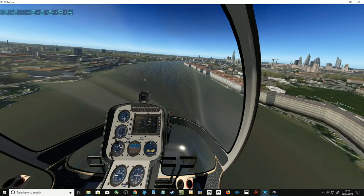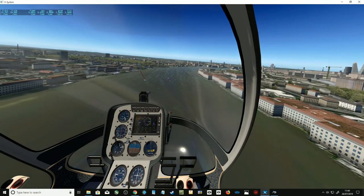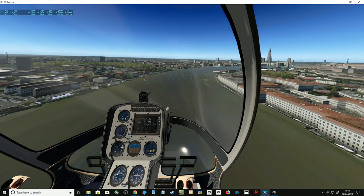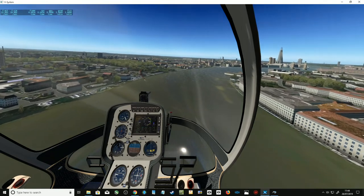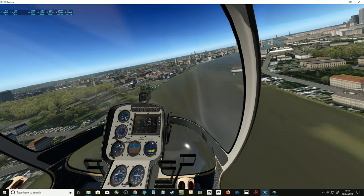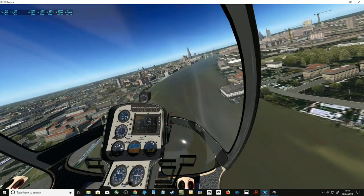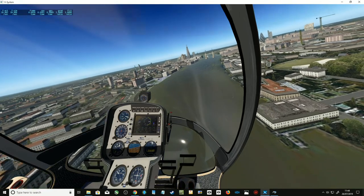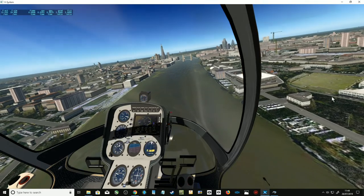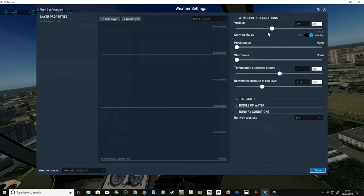11 frames, 12 frames — it appears to be flying a little bit smoother as we're approaching the city. So maybe less graphic work is being done at the moment. It's very odd for me to have the distance turned down. I'm used to seeing the whole of London going off into the distance as it should look. It looks a bit blank. I'm going to put it on pause and put it back up to what I normally run it at — usually around the blue marker — and see what happens.